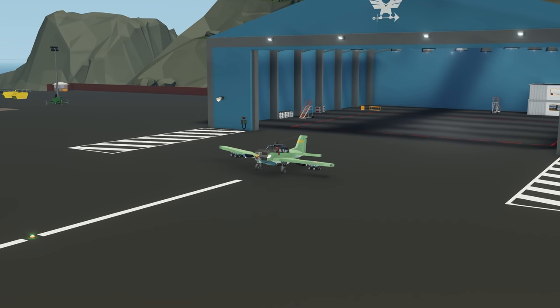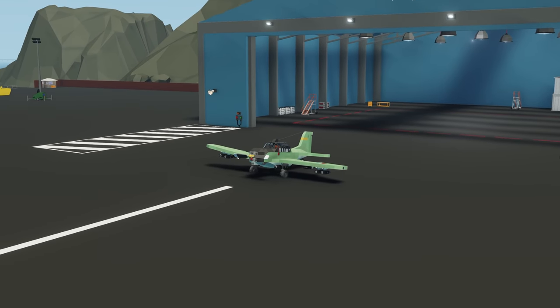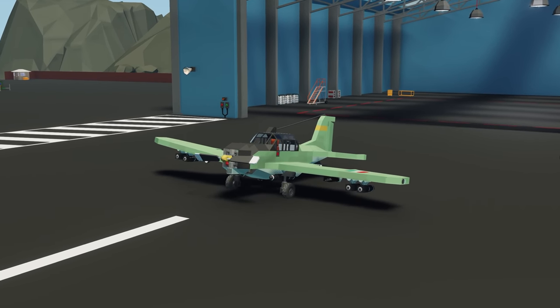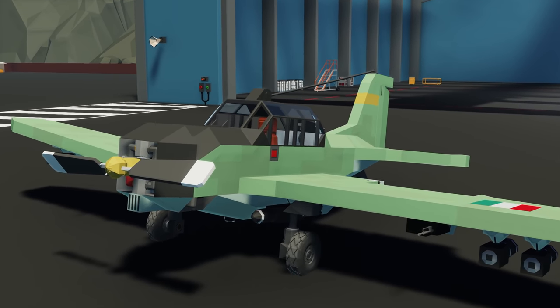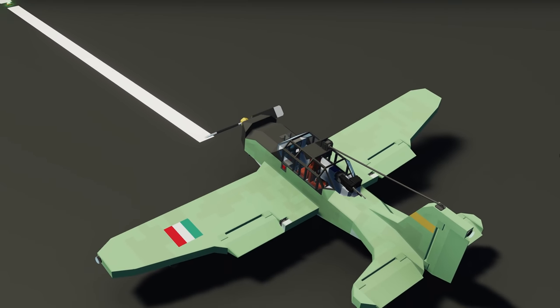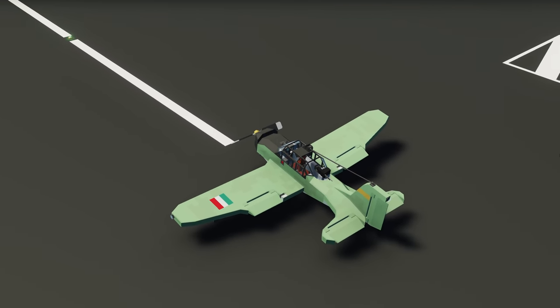Starting off this week's episode with the first creation, we have the SA FA 25 Vulture dive bomber — a small little dive bombing plane. Along with it, we apparently have four 50-pound bombs and two 100-pound bombs, and there are also some machine guns strapped onto this. Let's go spawn it in and see how well it works.